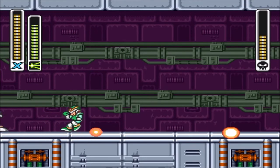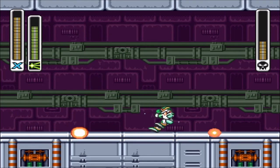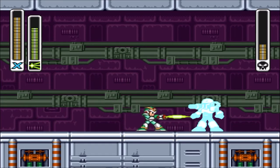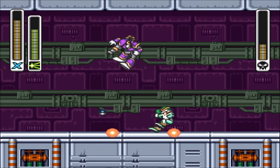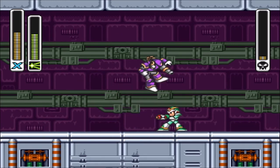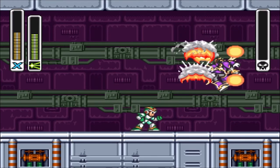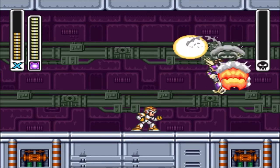I'm gonna have to use a sub tank right here. I think we should be good though. Vile is pretty easy — it's just that I have a hard time getting away from his grenades and those floor projectiles he throws.